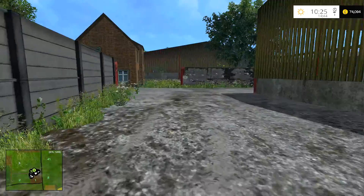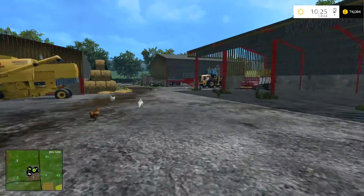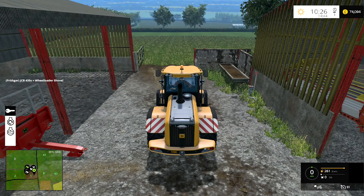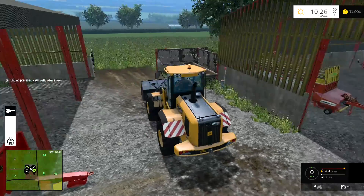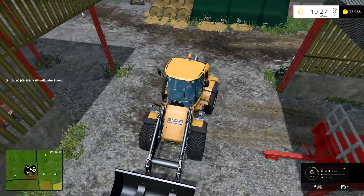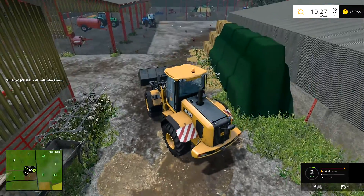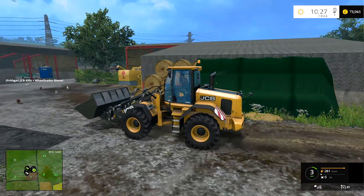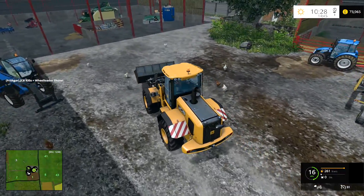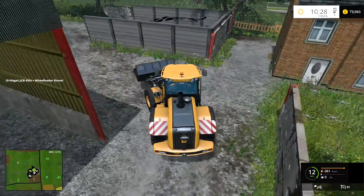That bucket might actually be in the way — no, I think it'll be all right. I did originally bring that bucket over because I was going to use the load-all to do it instead of this JCB, but now that we've got the JCB with the bigger bucket on it I think it's only logical that we use this one. When I was at the silage pit yesterday I did everything from inside the cab, so I'm going to do some of this from outside so that we can look at and appreciate the sheer beauty that is this JCB — which is the JCB 435S. I'm pretty certain they were called the JCB Farm Master.